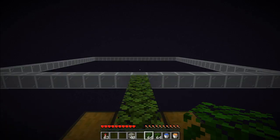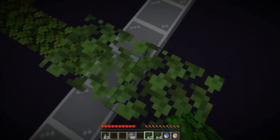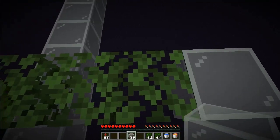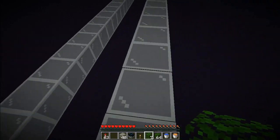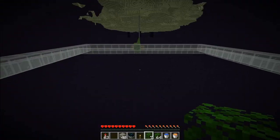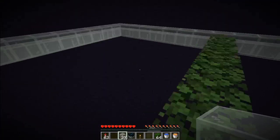Now that you are far enough away from the island, you need to make a 23 by 23 square of glass — just the borders. Here is our 23 by 23 square of glass. Now using temporary blocks, go one up and two over and start building another square that will be 17 by 17 — you will always have a two-block gap on all sides. Now we have our 17 by 17 square of glass with two blocks gap on every side.